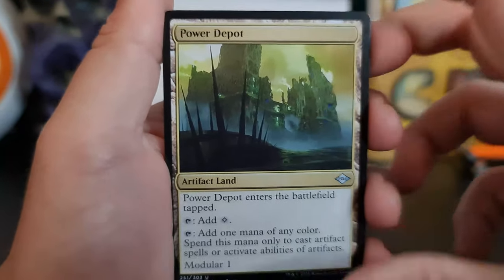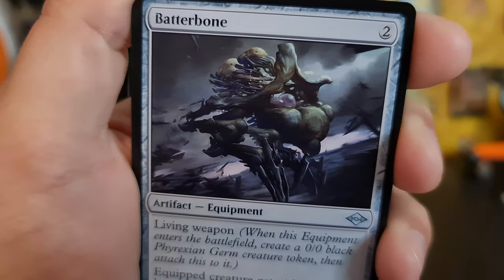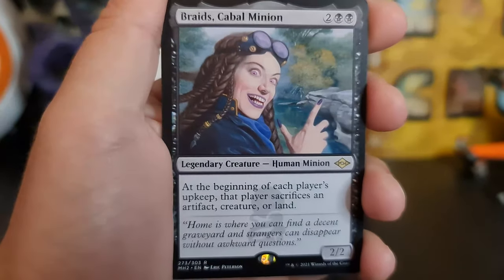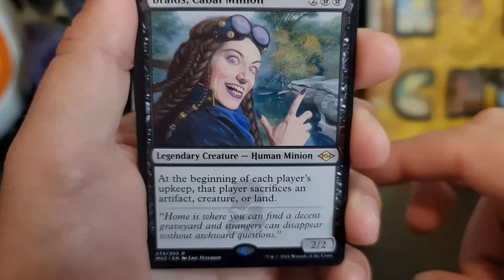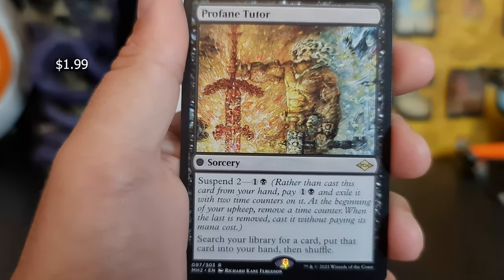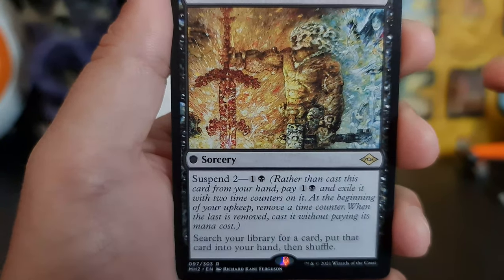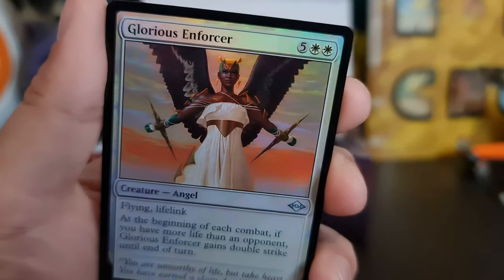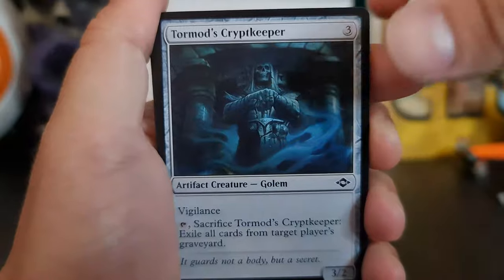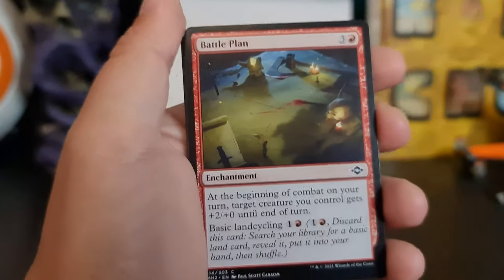Power Depot — not a bad card. Batterbone. Plus Respite — ooh. Cabal Minion. And a Profane Tutor — awesome, delivering me the good cards.